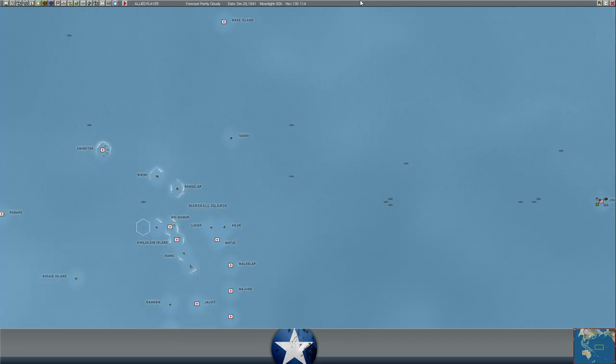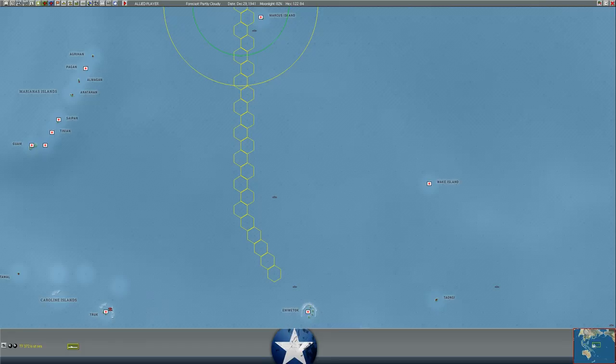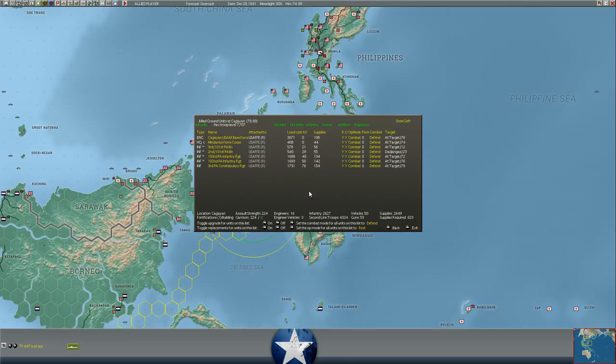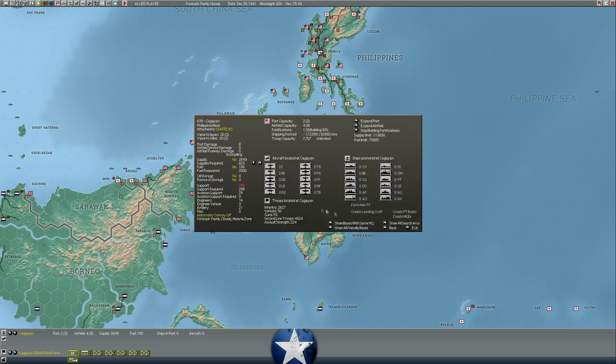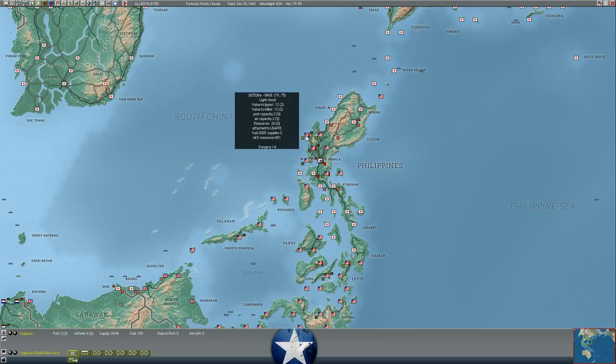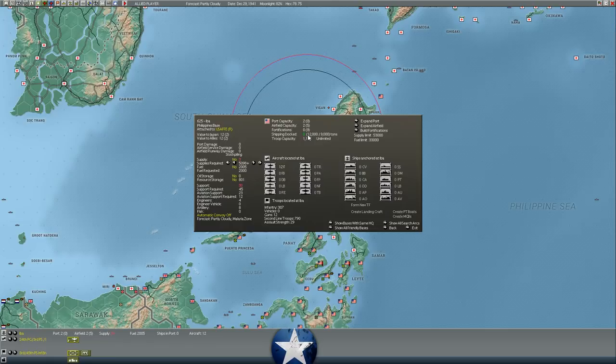Additionally, some submarines are evacuating the Philippines. Some asked about pulling troops out of the southern Philippine islands — but all these regiments are Filipino army units, which means once the Philippines fall we get absolutely no infantry replacements. There's really no point evacuating them, because they'll essentially be shells of units once the Philippines fall. They're better off staying, building up fortifications almost to level 2, and holding out as long as possible. I still can't get supply to Iba, and I can't get those 12 P-40E Warhawks repaired — supply just won't flow there.